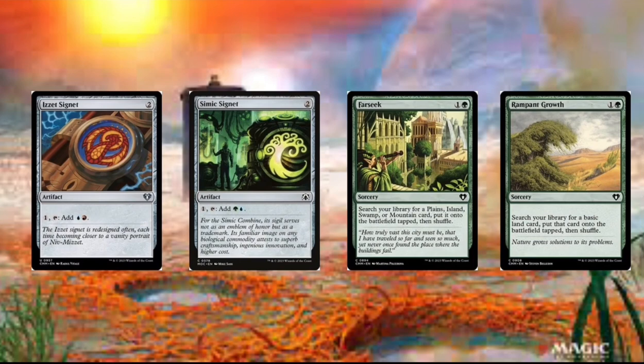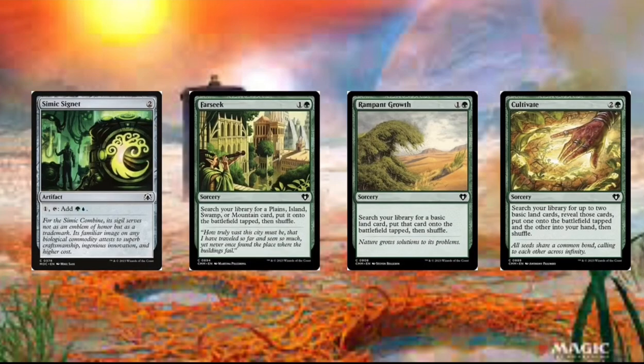Then we got Rampant Growth — this card's just going to search our library for any basic land card. We got Cultivate — just search our library for basic land cards, reveal them, put one onto the battlefield tapped.